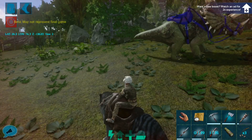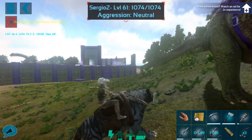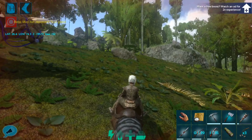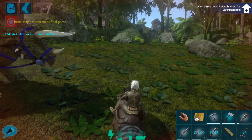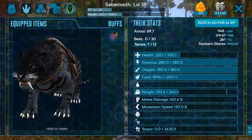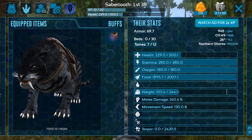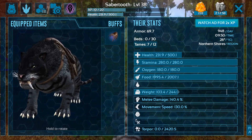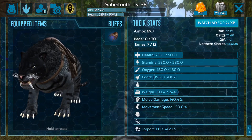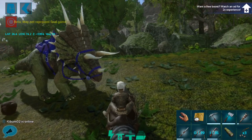The weight is kind of high but everything else is just average. The health is almost high, which is good. These stats are a little bit higher than they were when I was taming — the stamina has gone up by about 60 points, the health is about the same, the weight's a little higher, the melee's a little higher, the food's a little higher. All of that's pretty good for us.